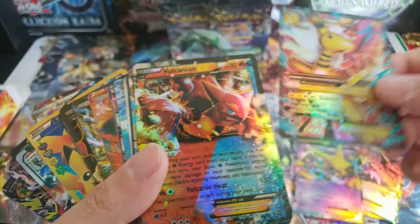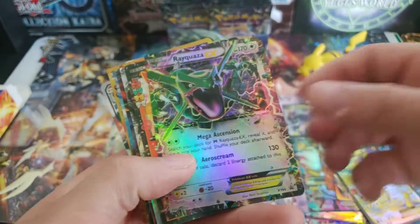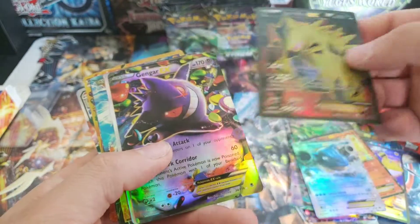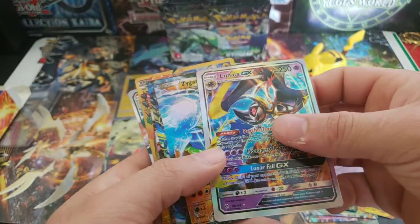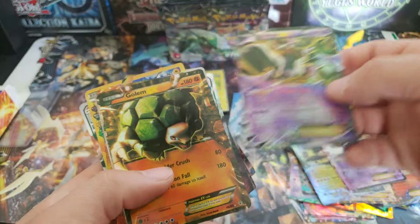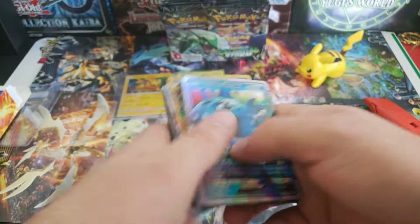Kangaskhan. Alakazam. We're not even wasting sleeves on these. These will just be pretty much kept as a comparison. Primal Groudon. Ampharos. Rayquaza — see, that one should have had a texture to it because it's full art. Flareon. All fake. That would have been awesome. Gengar! You can always use these for decoration. Mega Charizard. That's really disappointing. This sucks, I'll be honest.